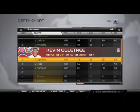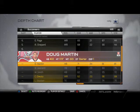The four wide receivers we like to use are the top four: Vincent Jackson, Mike Williams, Kevin Ogletree, and Eric Page. A sleeper guy you may check out is Chris Owusu with 96 speed — may check him out, but I like their stock. No tight end in the spread offense.